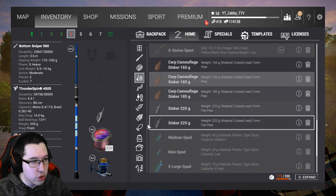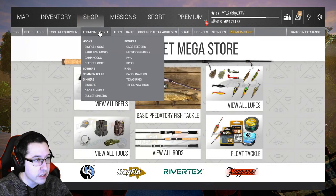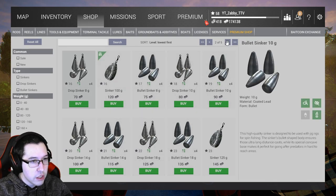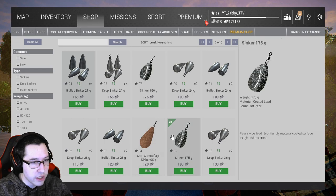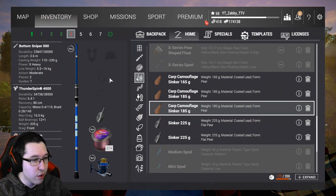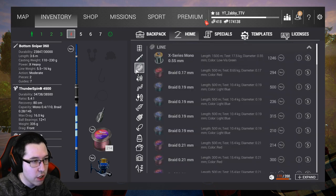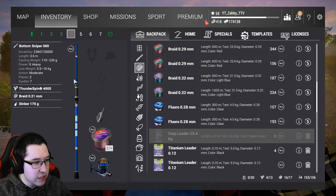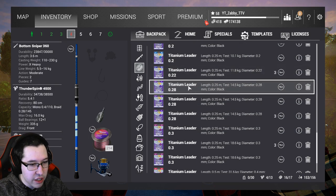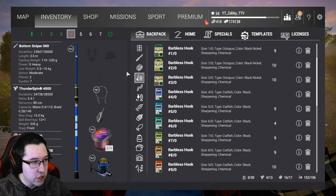Here are some sinkers — you can use regular sinkers or carp sinkers. Some people use carp sinkers just for the look. If you don't know where to get them, go into Terminal Tackle, then Sinkers. I prefer regular sinkers and use carp sinkers for carp rods. Now that we have a sinker, go ahead and throw a leader on — it's in the same section as line. With a 16 kilogram setup, a 14.5 kilogram leader should do the trick. Then just throw a hook on.